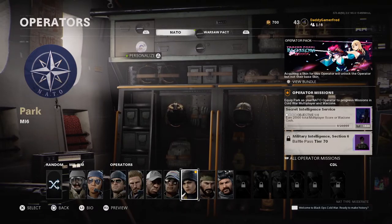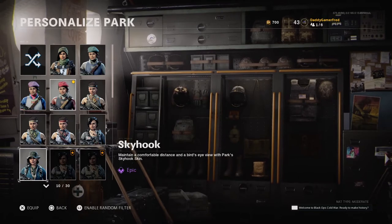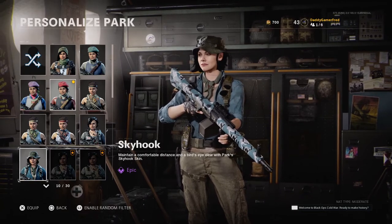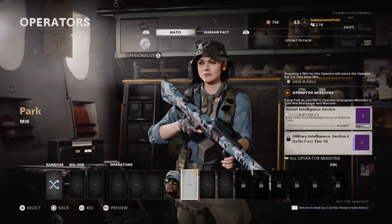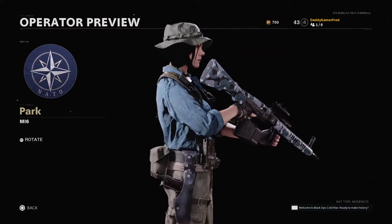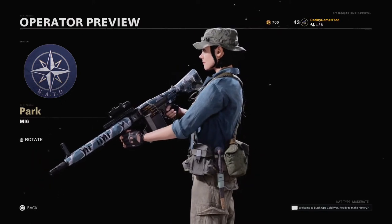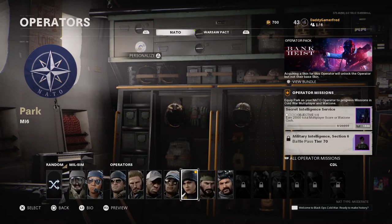Let's head back into the game and check if we got our items by looking at the operator skins. There it is — this is definitely Skyhook, part of that set. She's automatically in there, which is pretty cool. Let's preview her — she looks pretty clean, obviously sporting the PlayStation blue, but not too bad at all.